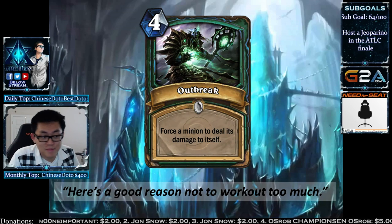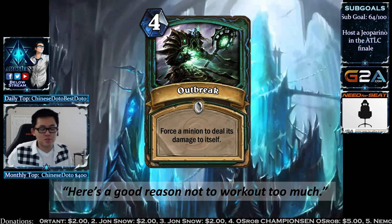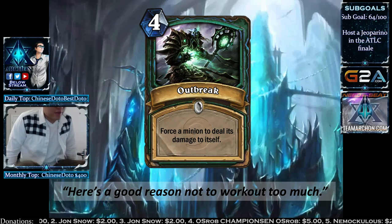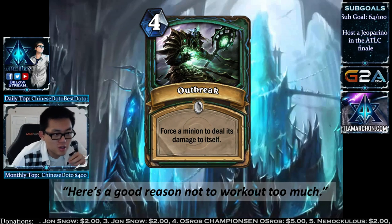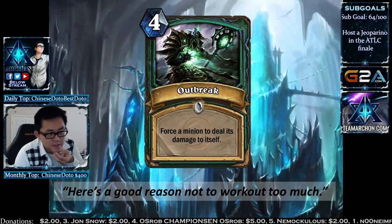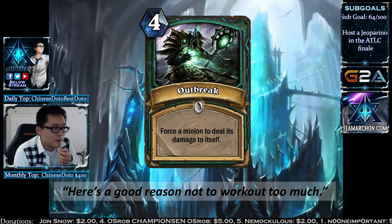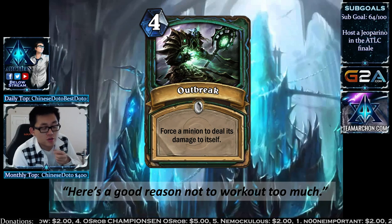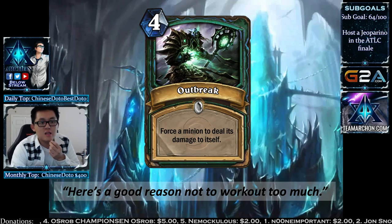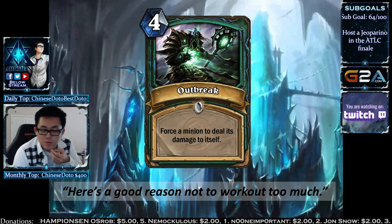Outbreak is a 4-mana removal spell. You force a minion to deal its damage to itself — like Betrayal, it actually procs effects like Emperor Cobra, killing itself via poison. It's a good spell to remove minions that are symmetrical in stats — 8/8s, 5/5s. It's targetable, so it's a conditional Assassinate.